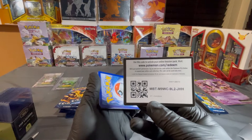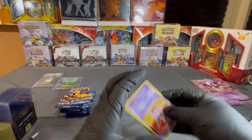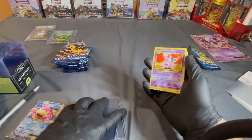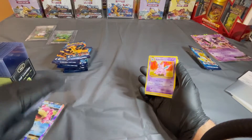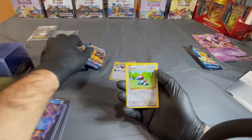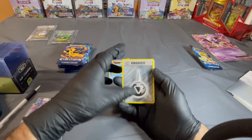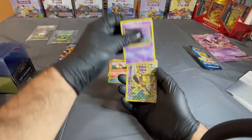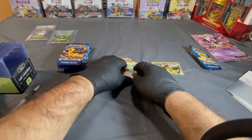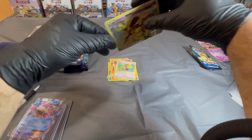Go ahead and get that code — that's for you guys. Let's go ahead and do three upside down. We have a Nidorino, Pidgeot Spirit Link, Porygon, Drowzee, Starmie, energy, Growlithe, Ghastly, and we have a Break — nice! Nidoking, that's awesome, and a Farfetch'd. Let's go ahead and put that in the sleeve.